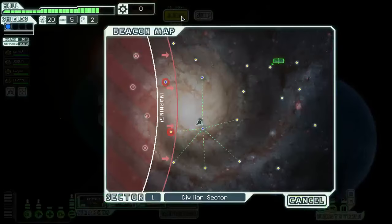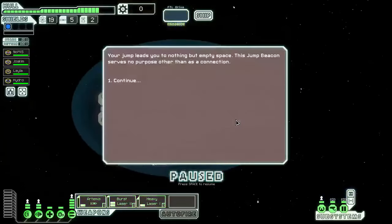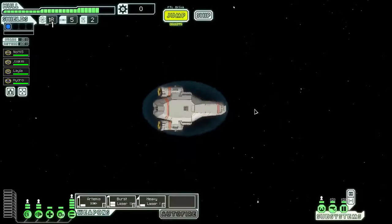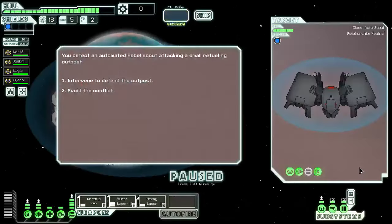Let's go jump to this location and start heading towards the exit. Your jump leads you to nothing but empty space — this jump beacon serves no purpose other than as a connection. That will happen sometimes. We'll go ahead and jump again. We're going to go to the store, but first we'll hit up this beacon here. Trying to hit up as many as we can before we exit.